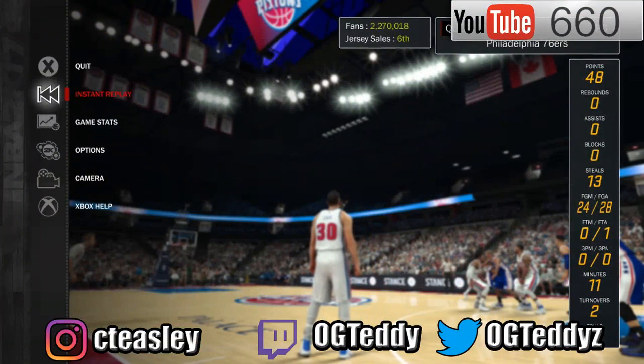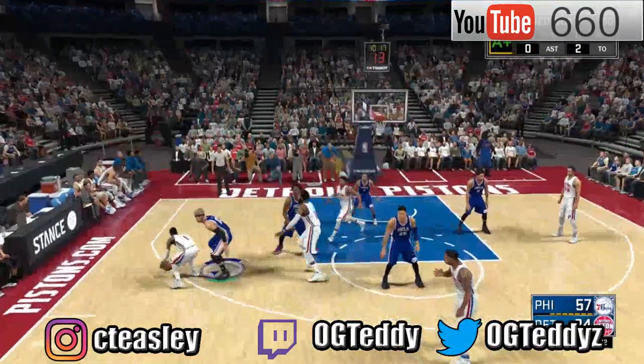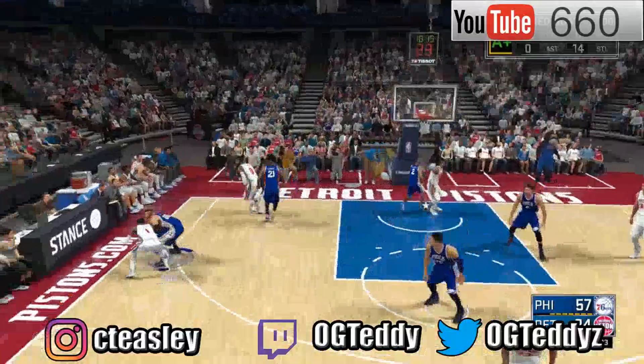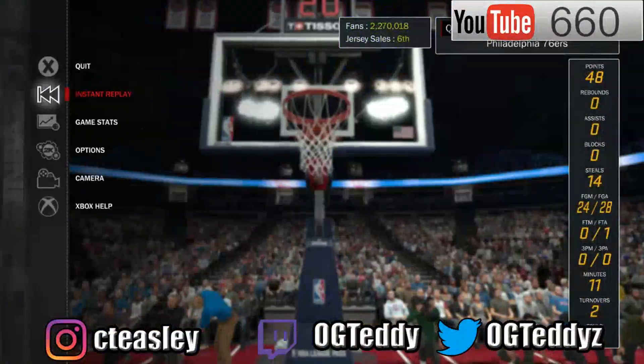You put the game mode on rookie, simple. Put the game speed on 100. If you don't know how, watch my other badge tutorials and I'll teach you. Basically, all this badge is is you shooting off the dribble in a way.